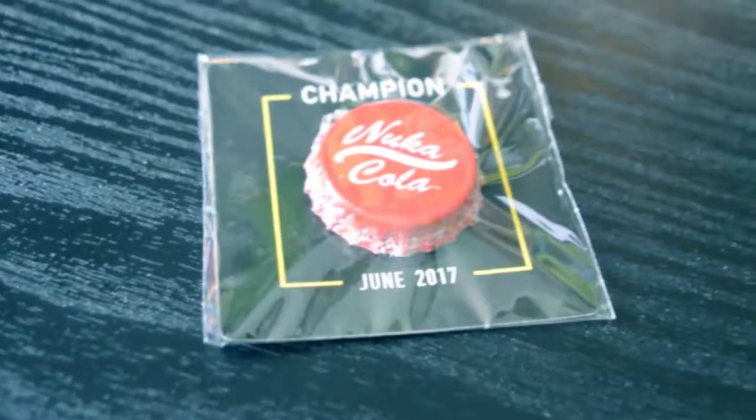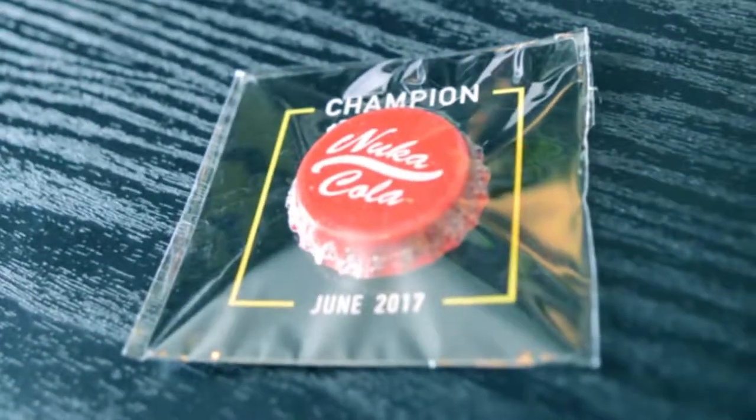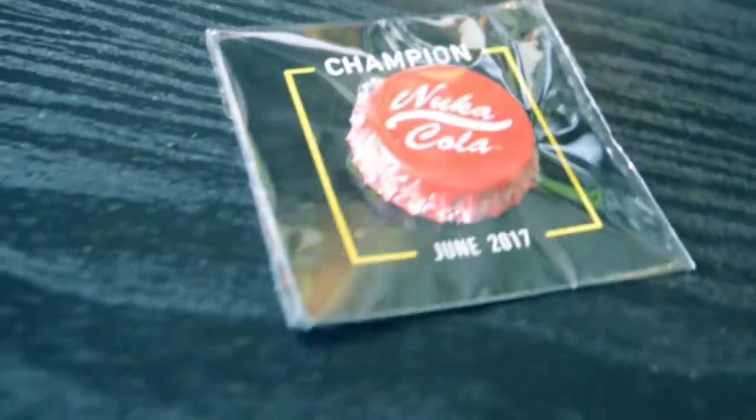And finally — wherever I put the badge — oh that's cool! It is a Nuka Cola badge, a champion pin. This is the June 2017 box — I'm currently recording in July. Holy shit, that is really cool. I like that pin, it's really nice. It's even got a little plastic cover you can pull off. That badge is probably one of my favourites so far. Let's have a look at the box — oh look at that, it's a Fallout box!